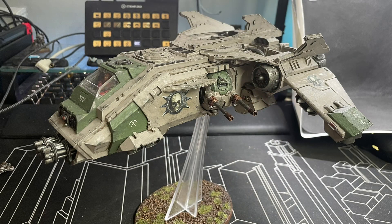The next heavy support choice is a wonderful Fire Raptor — I love this model. But it doesn't really survive on the table in the new edition because everything's got an augury scanner and can intercept it. It got shot out of the sky in every single game — that's just the way it rolls in this edition. But I still love it and I still want to take it; I wish it was easier to keep Flyers in the air.